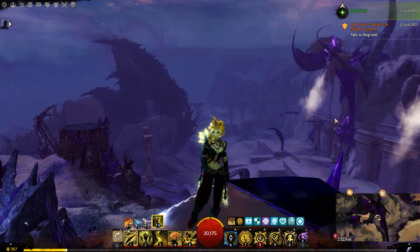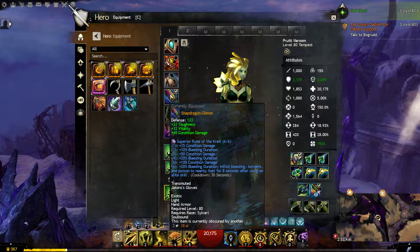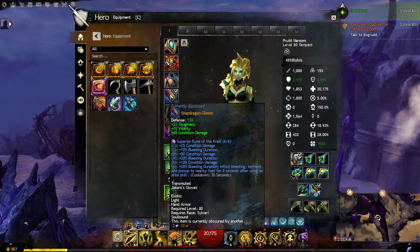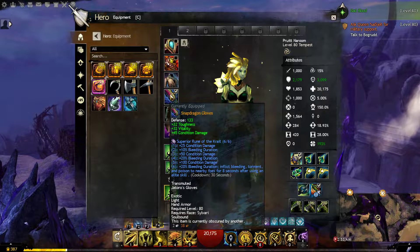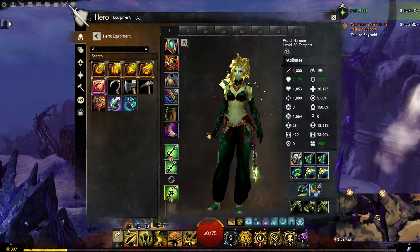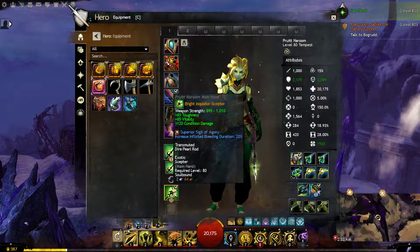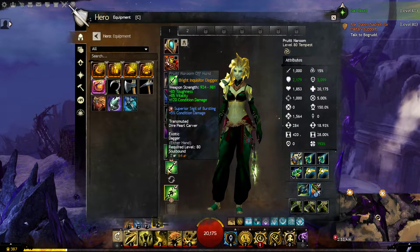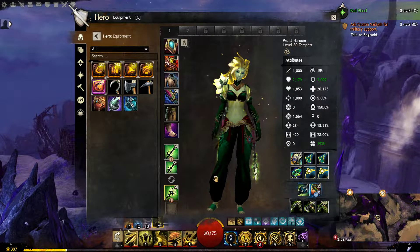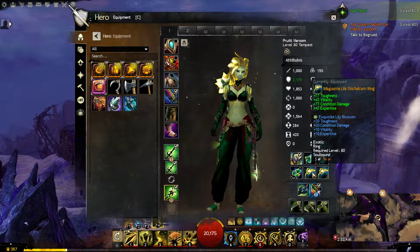For gear we are using the Dire stats, but for a cheaper alternative you can buy the Jatoro set — J-A-T-O-R-O apostrophe S — which gives you essentially the same stats. We are using the Superior Rune of the Crate because our main objective is to inflict as much bleeding as possible. For weapons we are using double dagger as the main and a scepter as the secondary main hand, mainly because the scepter gives a little bit of range. Our sigils will be Agony and Bursting, as well as Agony on the scepter, and our trinkets will be the Maguuma Lily for toughness, condition damage, vitality, and expertise.